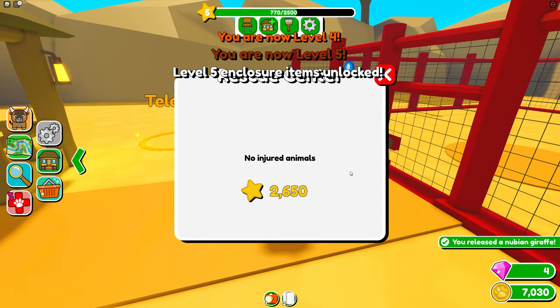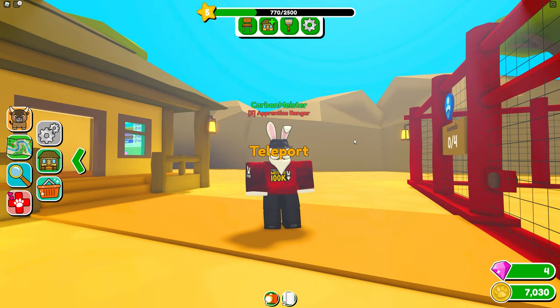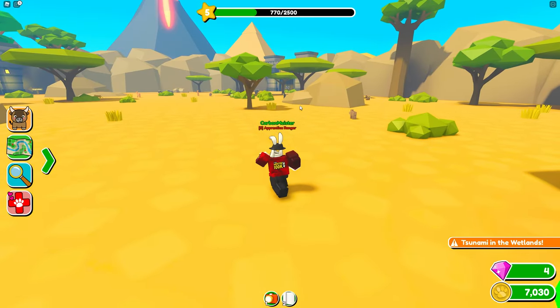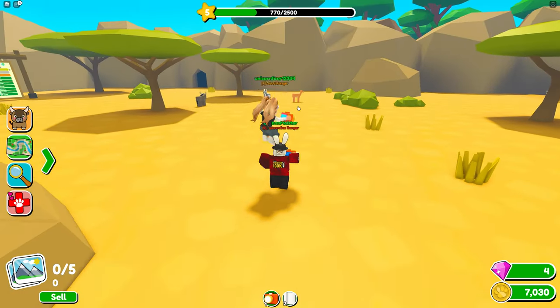Let's see what happens when we release it — we got a bunch of XP. Now we're an Apprentice Ranger. Then a tsunami hit the wetlands — yeah, stuff gets pretty crazy in this game.